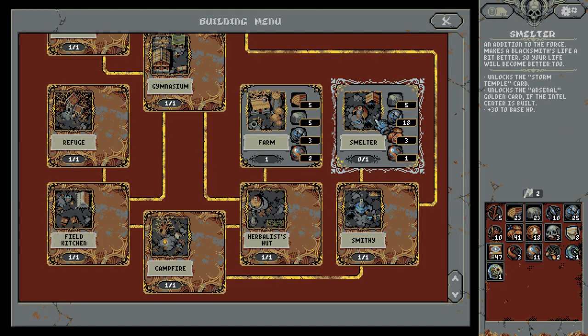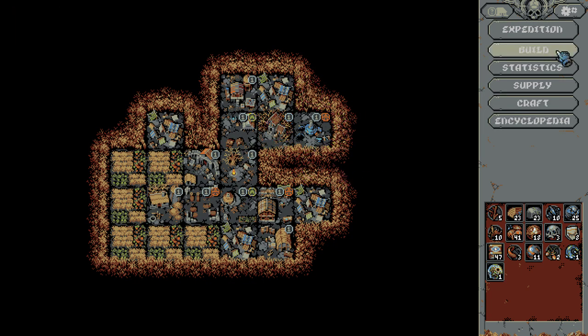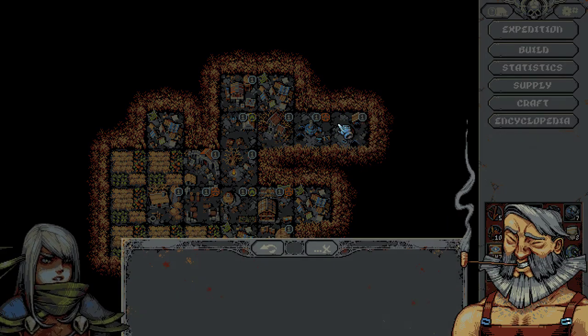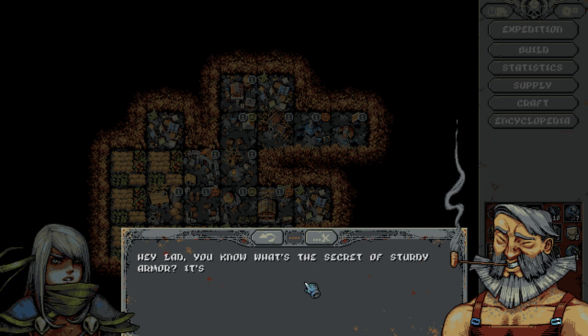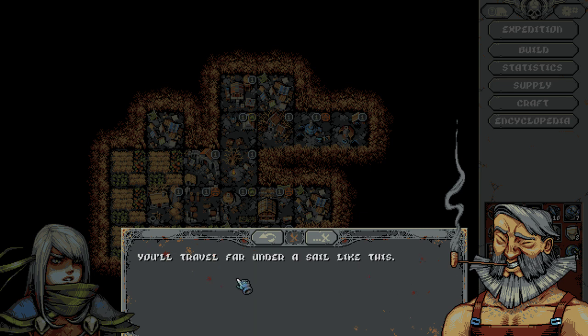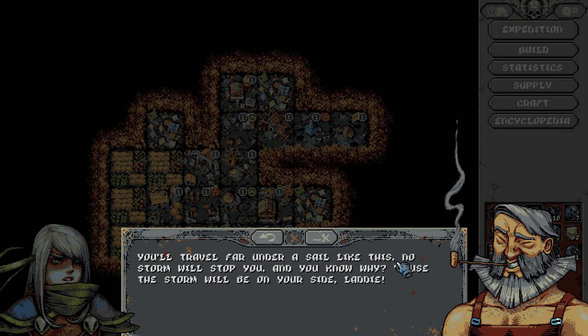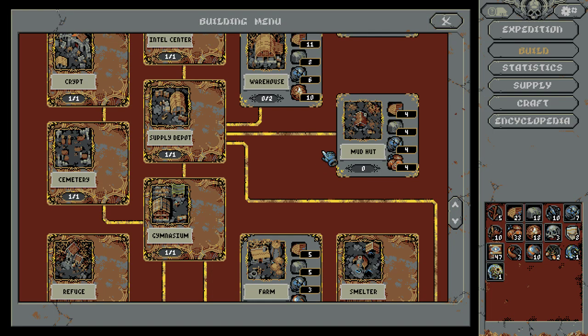Cool. Build our smelter now — I was excited for this. It's got to be next to that. Yo-ho-ho, what a nice smelting barrel. Throw in some more coal, scrap metal away. You know what the secret of sturdy armor is? It's a sturdy body beneath it. I can make everything sturdier — even a simple shirt or some socks. You'll travel far under a sail like this, no storm will stop you — because the storm will be on your side, laddie. Honestly, socks? Yeah, that'd be sick.